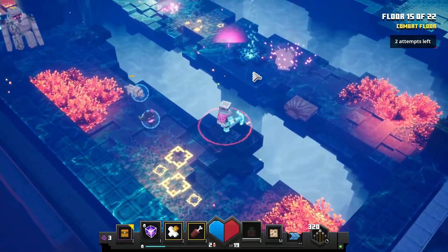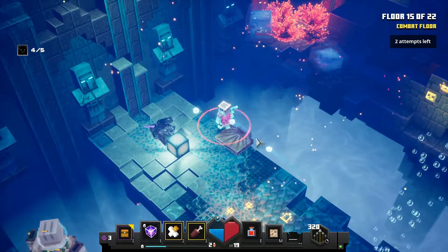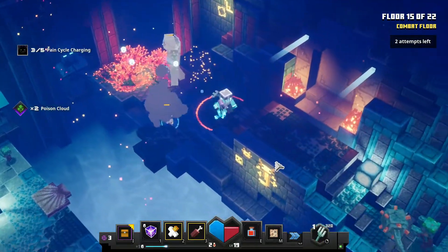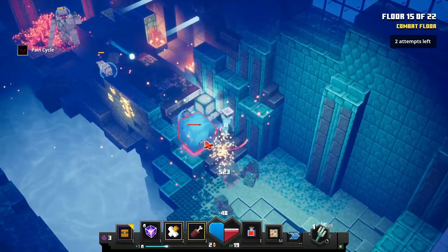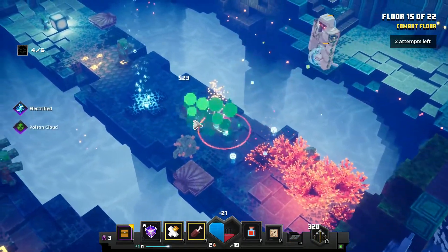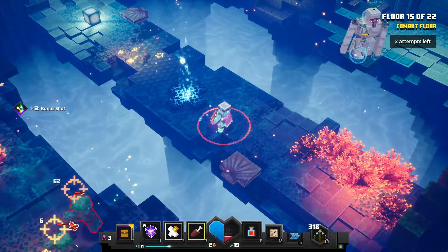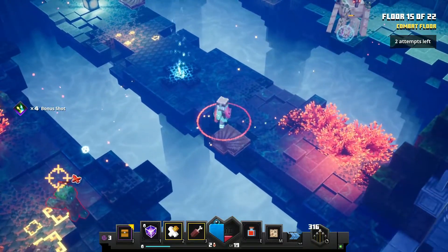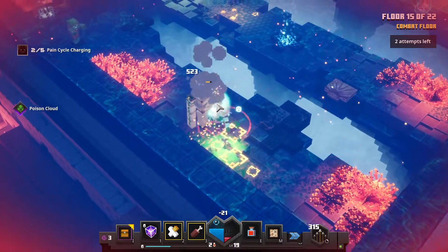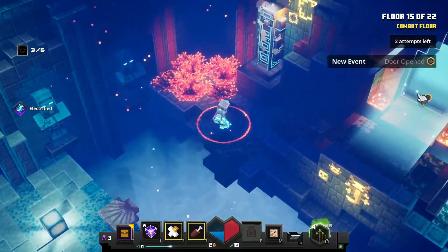We're back in the water levels. We've got a bunch of drowners to take out, and some of these special water slimes. I think there's a guardian down here — yes, there they are. Let's go ahead and zap him and take these guys out. The problem with the underwater levels is the bows don't really go that far. I almost died there to that guardian, but luckily I have my potion so I was able to survive.